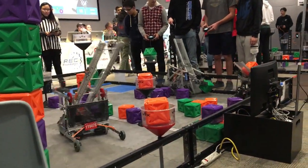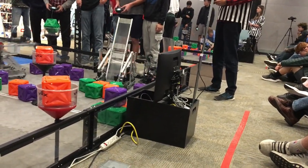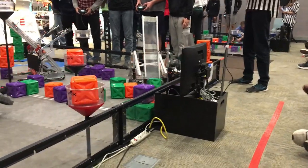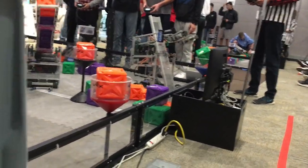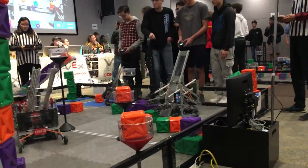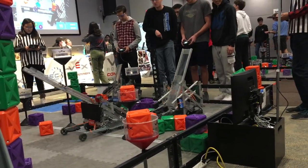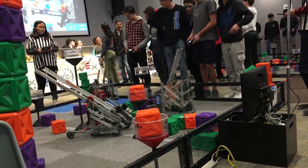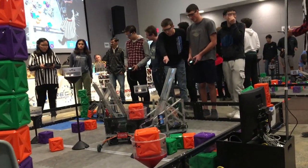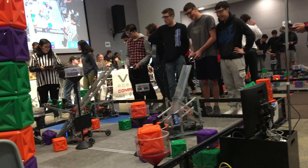Blue team still kind of behind — they have five greens, so it looks like they're going for green. Looks like Red team put orange in one of the towers and they're putting in a second one, and they made it — oh my, they almost knocked over their own stack! Still getting as many cubes as they can, trying to make another stack. About 30 seconds left. Blue team trying to put a green cube in and they made it — they got a green cube in the tower. Red team trying to make a second stack with about 15 seconds left, 10 seconds left. Blue team trying to get an orange in their zone — 3, 2, 1 — and it's done.